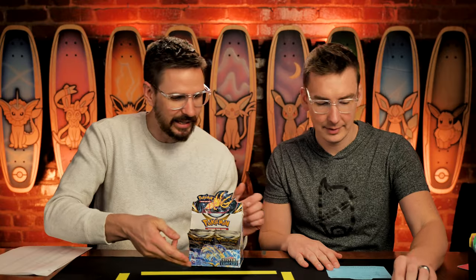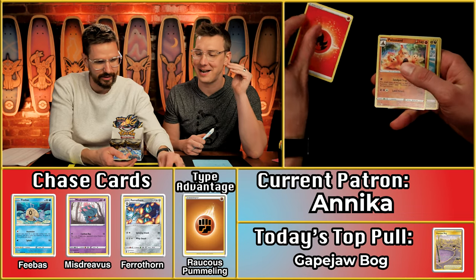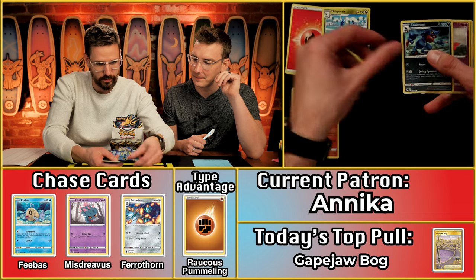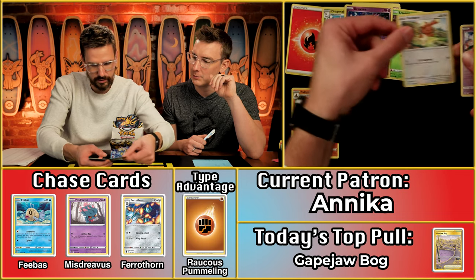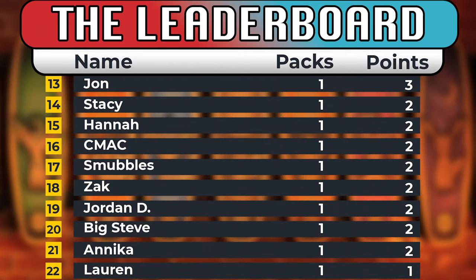Next up we have Annika. We have the phonetic pronunciations on there for a reason. One, two, three, four — and fire again! There is like an absolute pattern happening. Palossand scores — got you a point. Toxicroak-Hattrem-combo. Can we get any more points? Catriona, and Arcanine. Really just a two-point pack for Annika. Nothing too fancy this time around, but there's always next time.